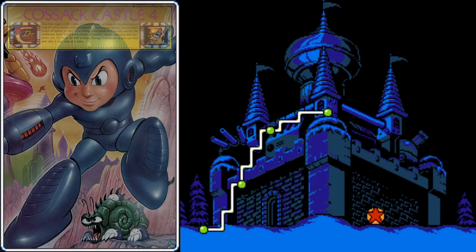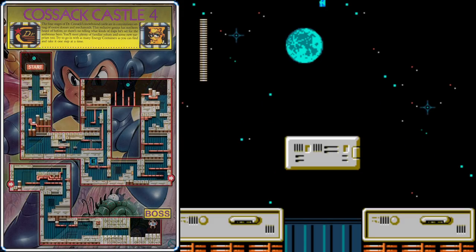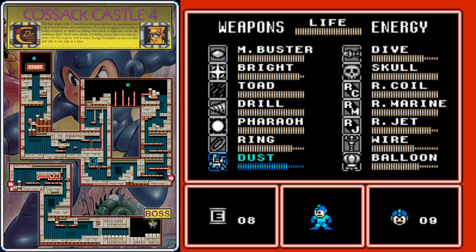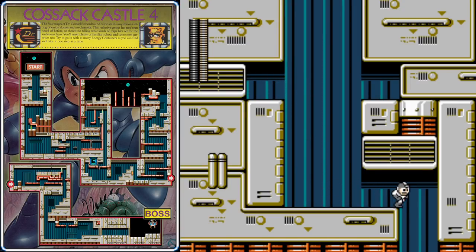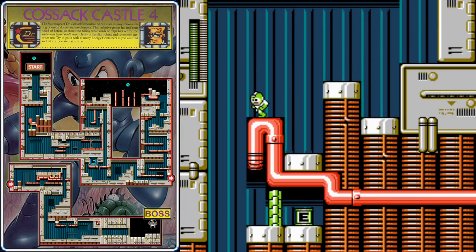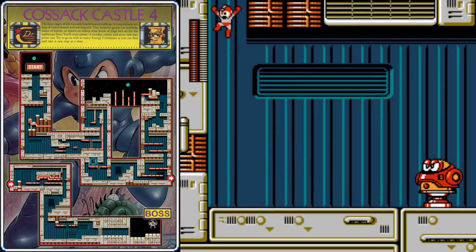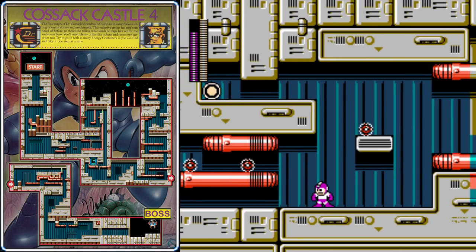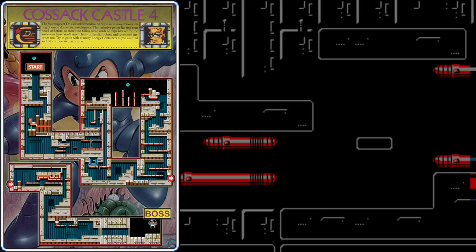We've reached the fourth and final part of the castle — the final battle with Dr. Cossack is imminent. This stage is pretty short and easy. At the very beginning, there's some weapon energy to grab, so fill up anything you're low on. We're going to be using the Dust Crusher for the boss here, so if you're low on that, make it a priority. Grab a couple Dust Crushers and then drop down this shaft. Down here, use the Rain Flush to clear some turrets, and there's another energy tank that you can grab using a Drill Bomb to open up the wall. Then make your way down where there's another Crusher enemy — just freeze him in place. If you need some health, use the Wire Adapter to quickly get up to where that health is.